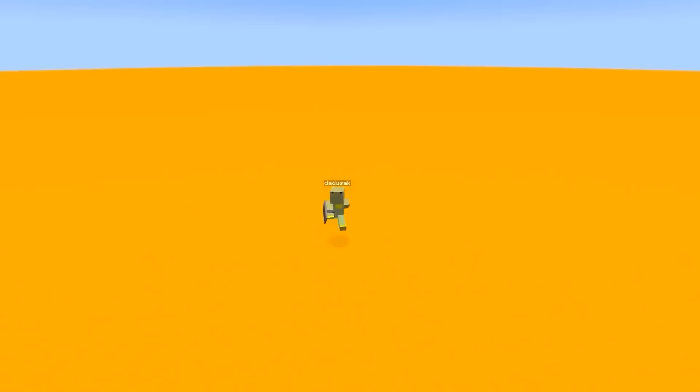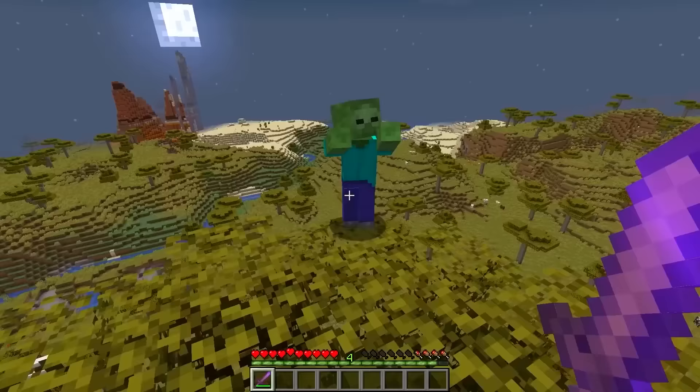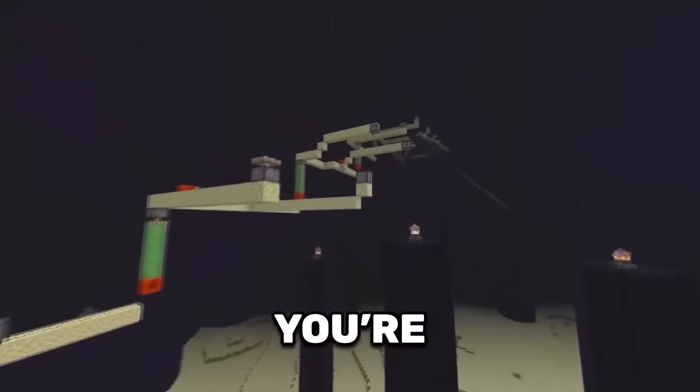The shield has also been changed. If you have a normal shield without a banner, you're lame. Having a banner will increase your damage resistance as well as your knockback resistance, making the shield twice as good.